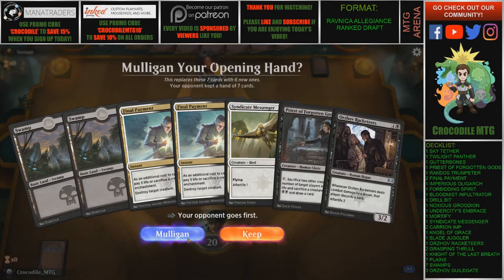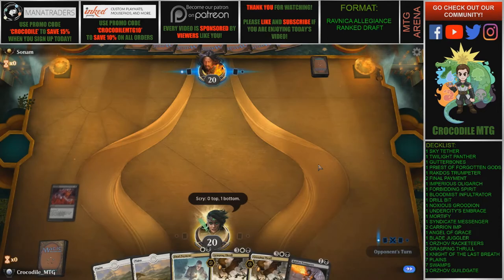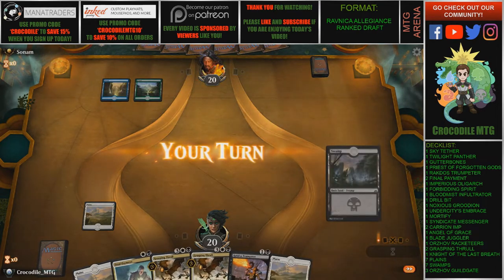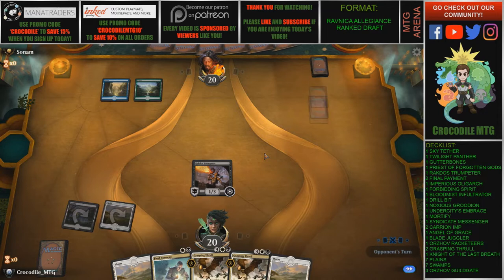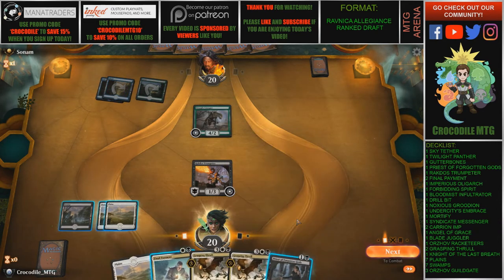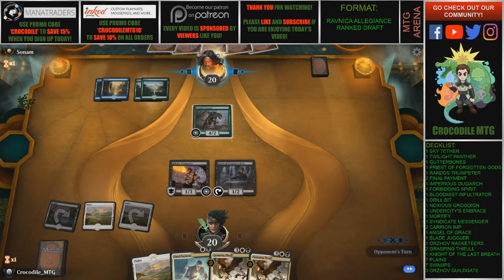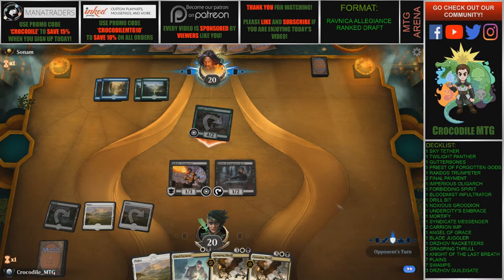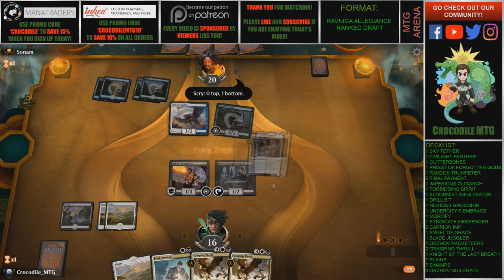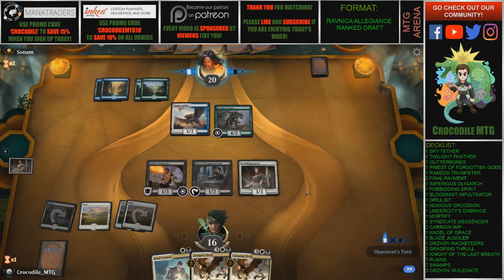We're going to mulligan this hand — it's pretty appealing with the Priest on turn two, but I don't want to risk it. This next hand isn't much better but we're going to keep it. We're in search for lands at this point, hopefully our opponent isn't aggressive. Turn two Rakdos Trumpeteer, even though we can't really take advantage of that ability. Priest on turn two — very good. No attacks from our opponent either.